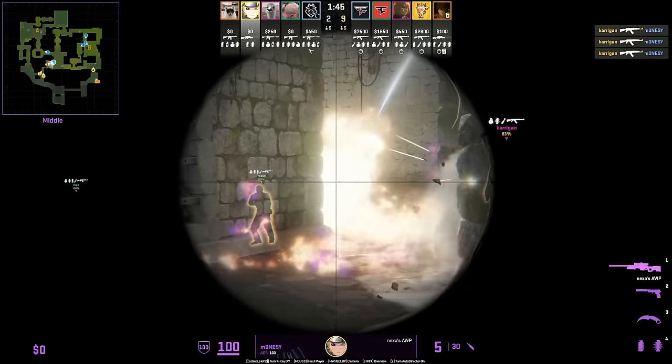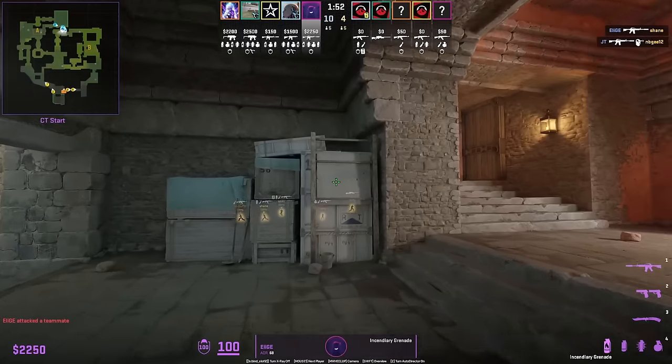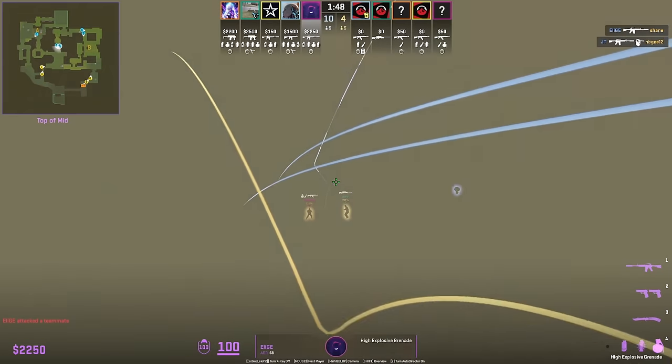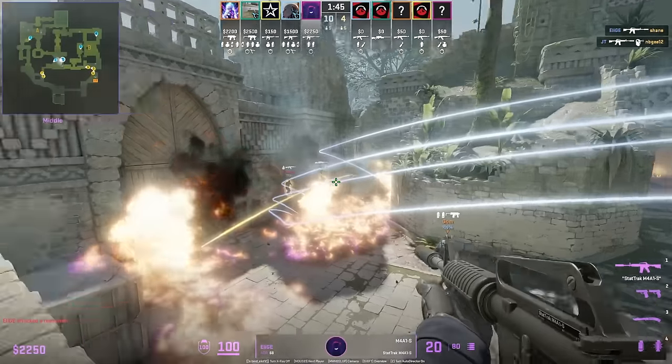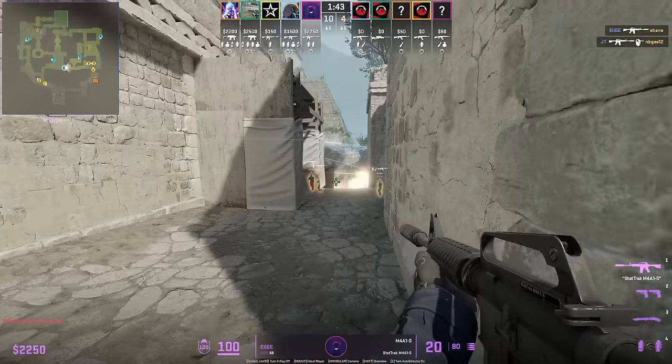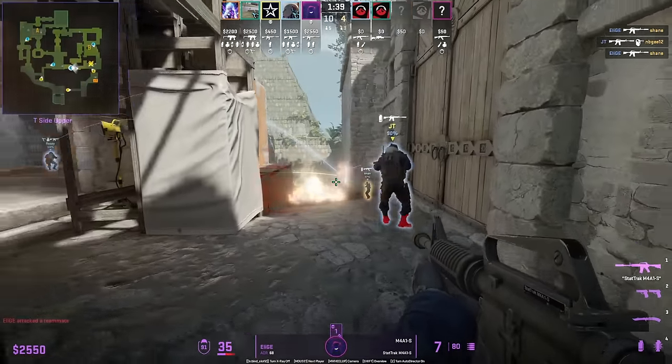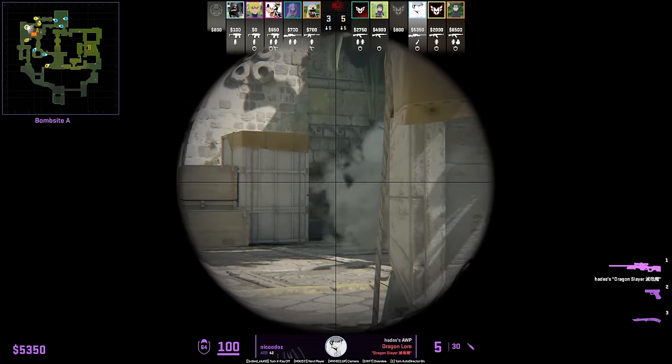A lot of pro players in mid are using this long jump from this ledge to this ledge to get to heaven faster. We also see Aleesh avoiding the molotov from the box.